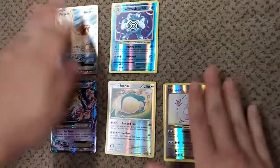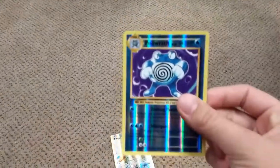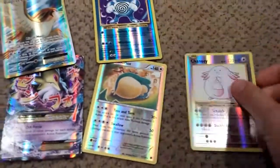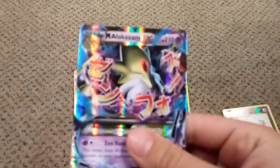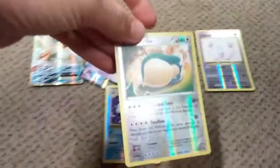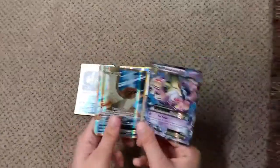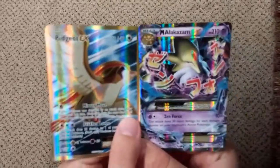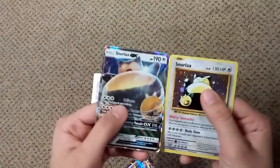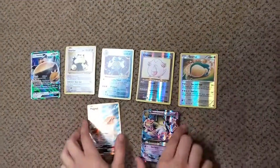These were my best pulls out of the packs. Got a Pidgeot EX Full Art, a Poliwrath Reverse Holo, Chansey Reverse Holo, Snorlax Reverse Holo, and a Mega Alakazam. That is good stuff. These two are my favorite out of the pulls I got, but they're all great. I'm really happy I got these cards. Be sure to like this video, and I will be making more Pokemon videos in the future. Thanks!